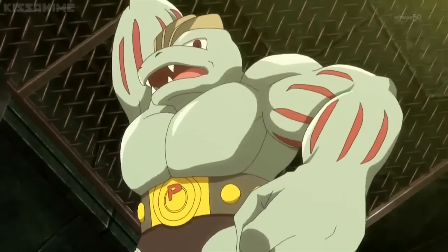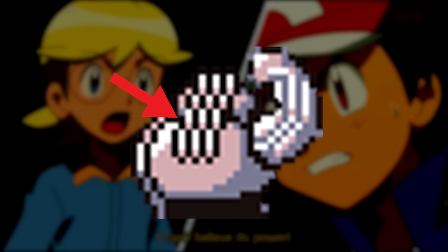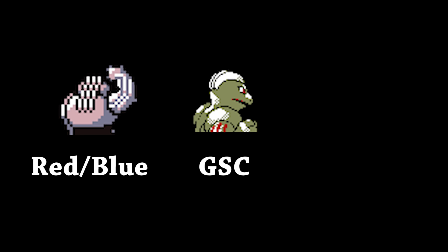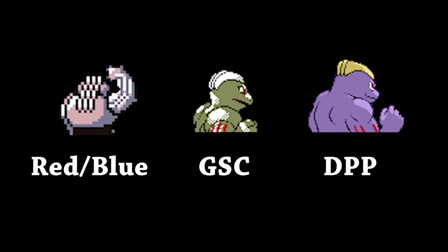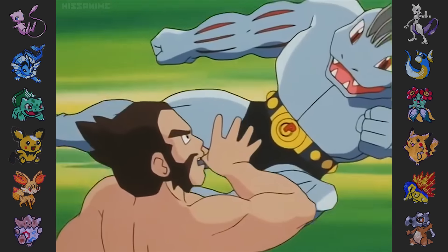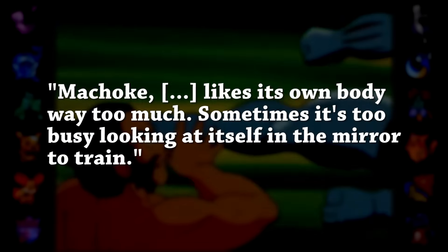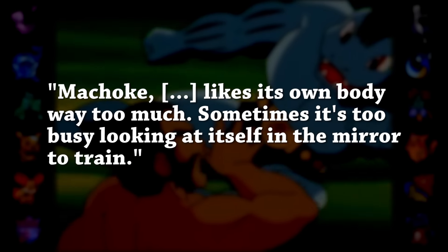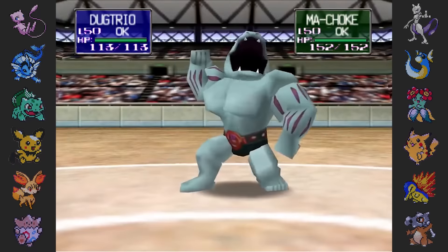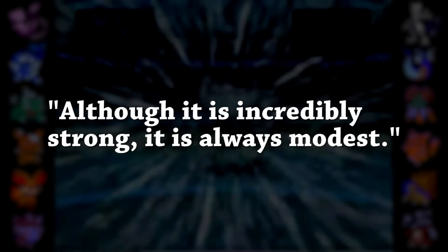In its Red, Blue, and Yellow back sprites, the ridges on Machoke's head follow down a majority of its back. They appear to get shorter and shorter as the games progressed. Also, in the official Pokemon handbook, Machoke is described as being extremely narcissistic. Quote: 'Machoke likes its own body way too much. Sometimes it's too busy looking at itself in the mirror to train.' Which is exactly the opposite of the description given in Pokemon Stadium, which reads: 'Although it is incredibly strong, it is always modest.'